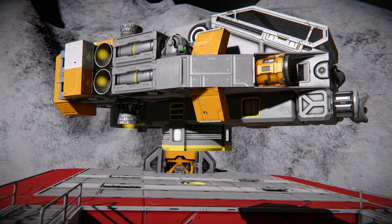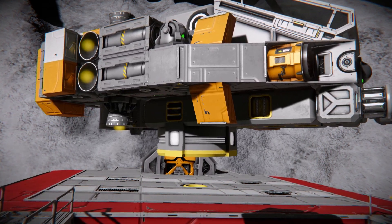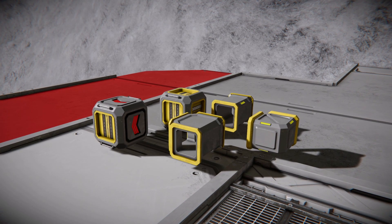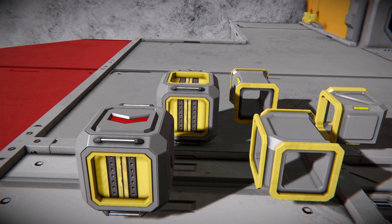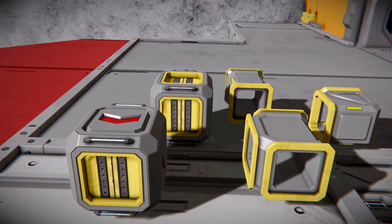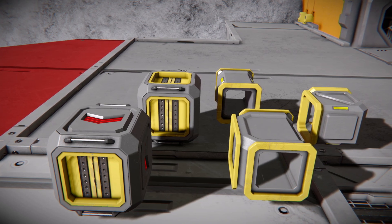I also tend to put a connector on the underside of my ships, piped up with small conveyors because I will primarily be gathering ore in space. Some components can't pass through small conveyors, so if you'll be salvaging and collecting components, ensuring you have a large conveyor port into your storage is key.